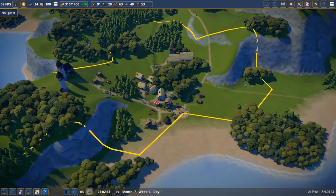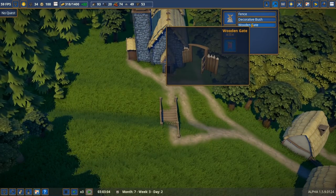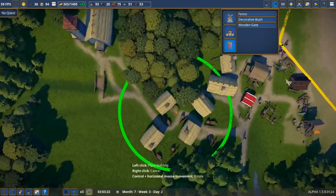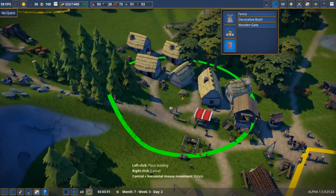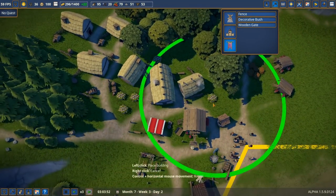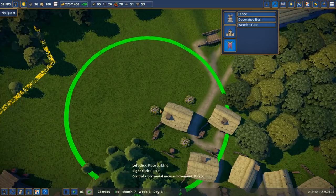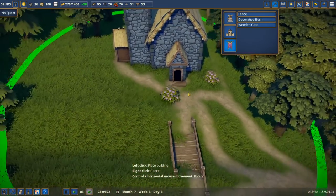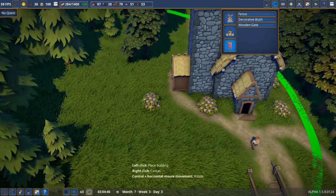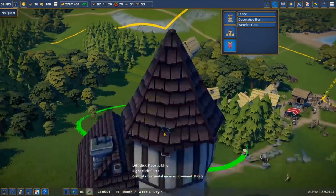We'll get the fisher's hut going and unlock more stuff once the military base is up. We also need to unlock rustic parts for the church, but we just need a little time to pass before we do that. The church looks really nice — I'm going to add some bushes and decorations to make things look nice. The green overlay shows how it affects the buildings around it.